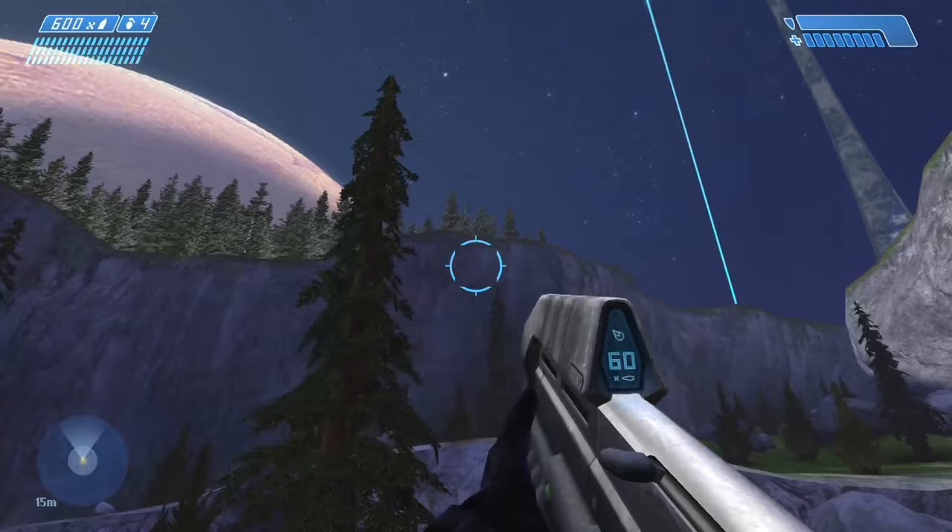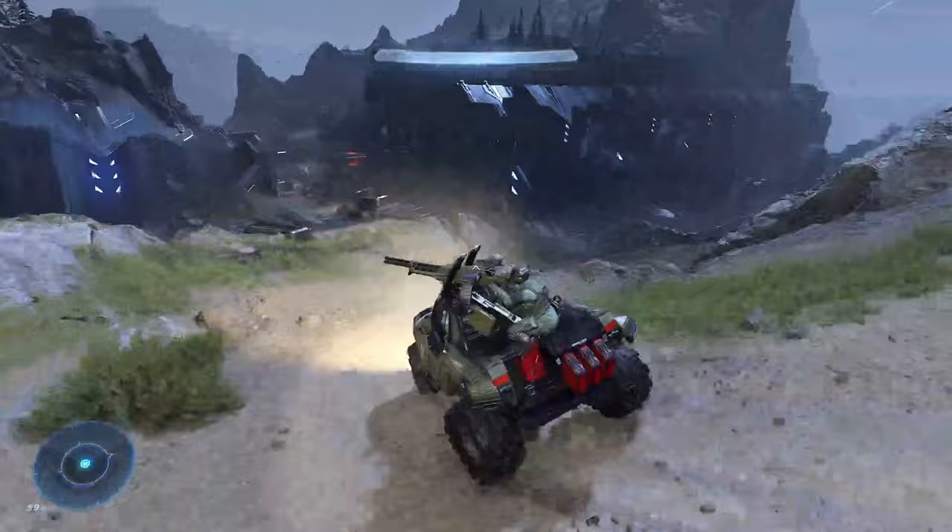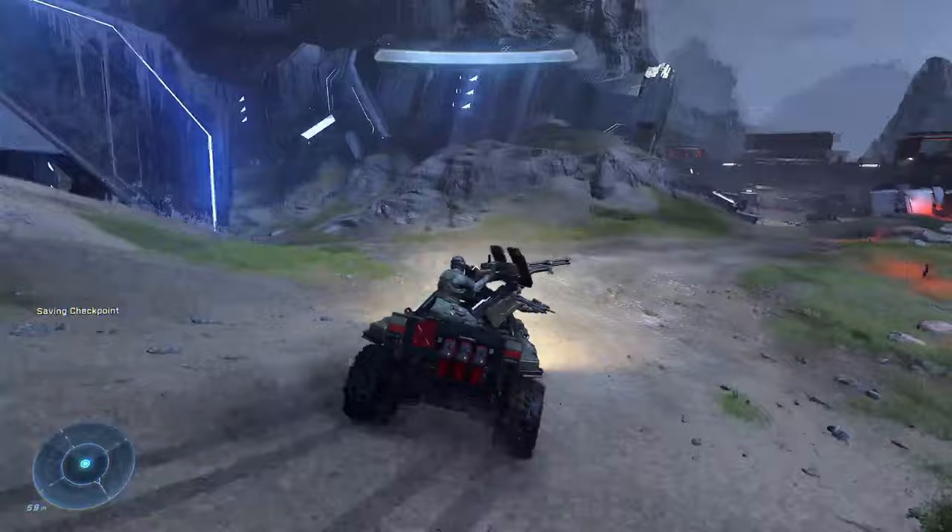Anywhere and everywhere, the areas of Zeta Halo that can be traversed in Halo Infinite can very easily trace their roots to the San Francisco-inspired biome found in the step-out moment from Halo Combat Evolved. From the large pine trees, steep drop-off cliffs, and array of mysterious Forerunner structures, Halo Infinite very much took this idea and ran away with it. And this begs the question: who did it better?